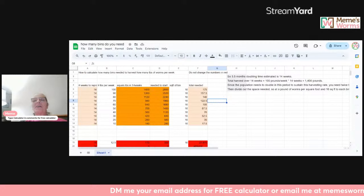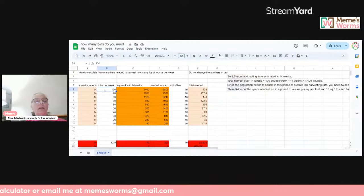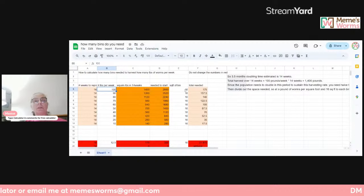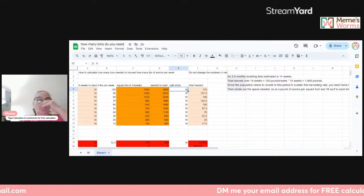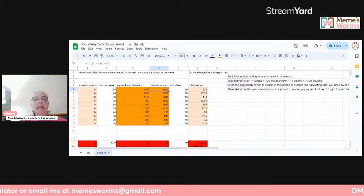I've got the screen up. I want to sell 100 pounds of worms per week — that's the average that we sell now. In order to do that, I need to produce 100 pounds of worms from 14 bins every 14 weeks. My bins are four by four, so they're 16 square feet. To produce 100 pounds of worms a week in four by four bins, I need a total of 175 four-by-four bins, and I would need to start out with 2,800 pounds of worms.